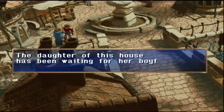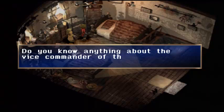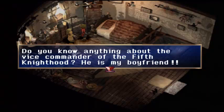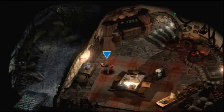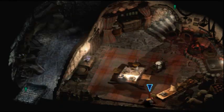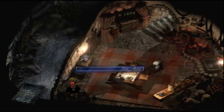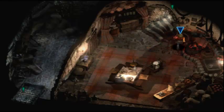His daughter of the house has been waiting for her boyfriend for 10 years. That's kind of depressing. Do you know anything about the vice commander of the fifth knighthood? He's my boyfriend. It's a hole in the wall — is this a passage for mice? Probably a passage for us. Maybe we should remember that.